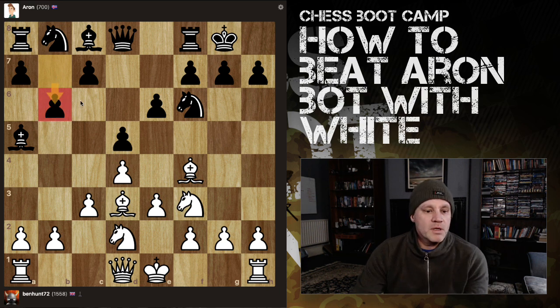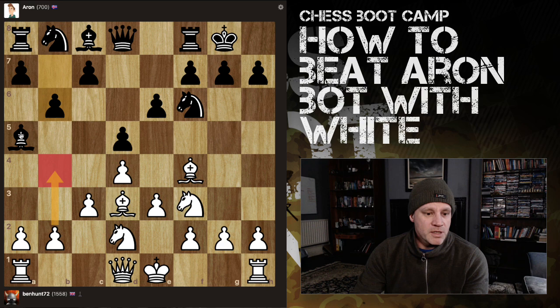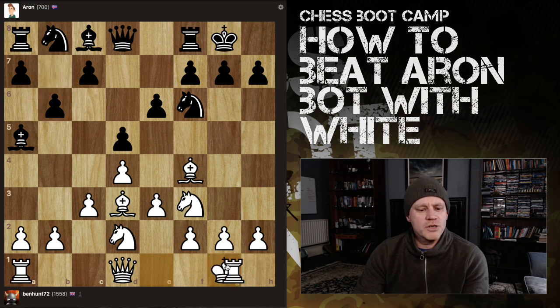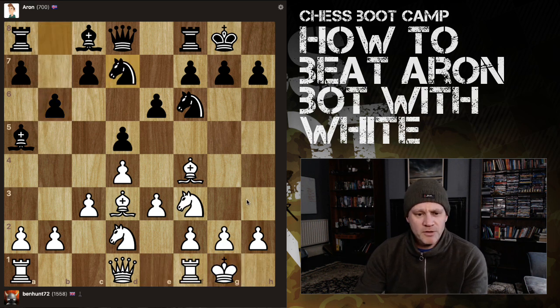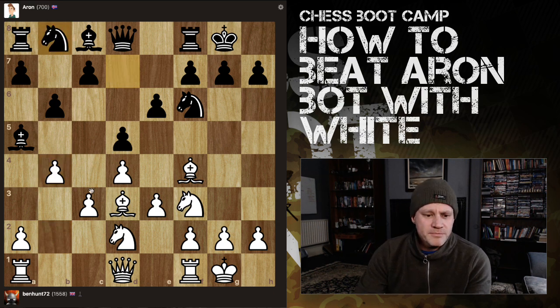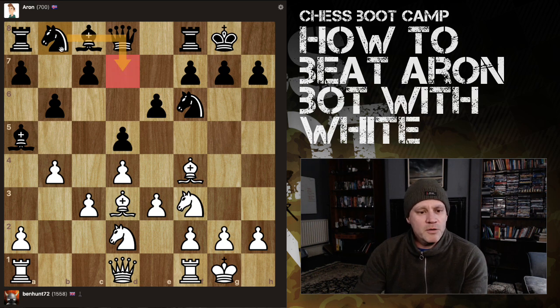This is also an odd move — pawn to b6 — because it simply traps the bishop there. b4 now will win the bishop if I choose to play that, because black has just cut off the bishop's only retreat. I'm going to give him one turn of grace to see if he can spot the error. He can't. I'll take the free stuff — and there goes the knight back. Completely wasted moves.